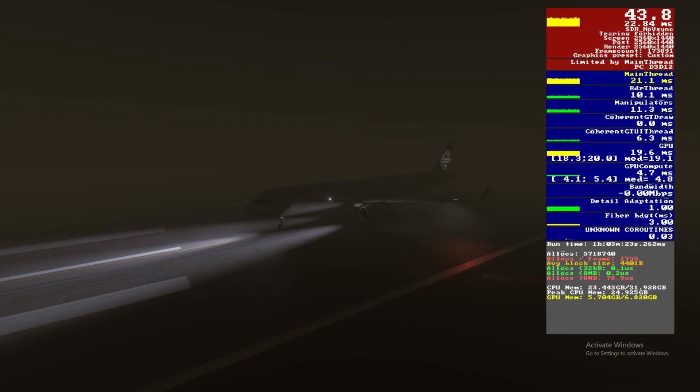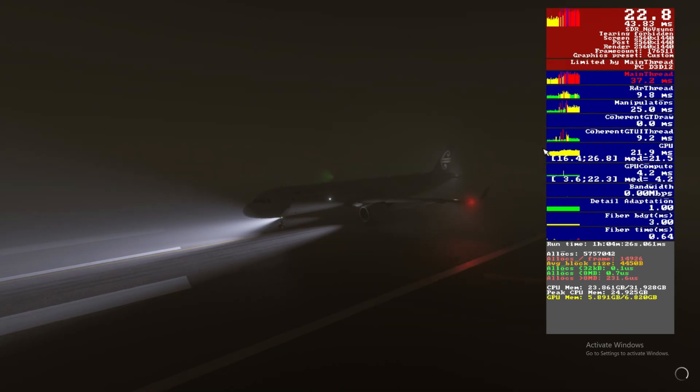For light shafts, with them off we're getting 43 to 44fps. Turning on low gives a big visual upgrade with no FPS hit, and medium and high are a similar story. I want to limit my hardware's risk of running into issues, so I'm going with medium — though honestly low looked pretty good too.